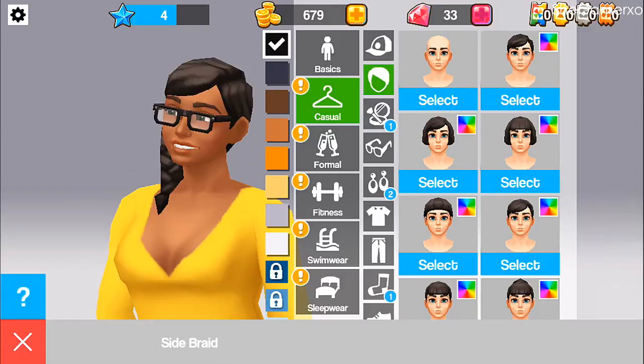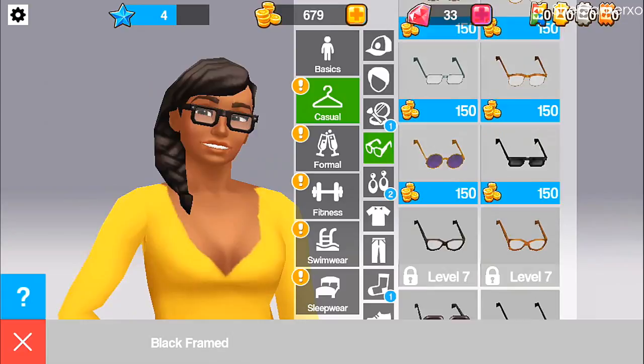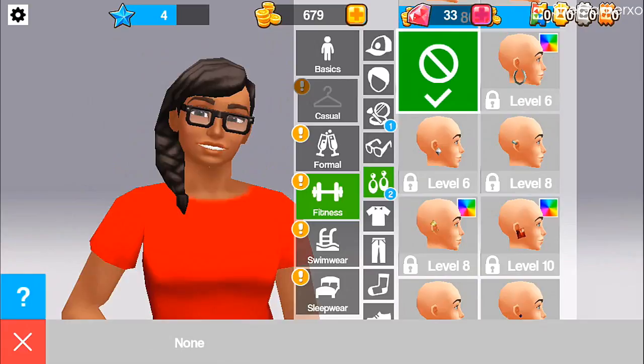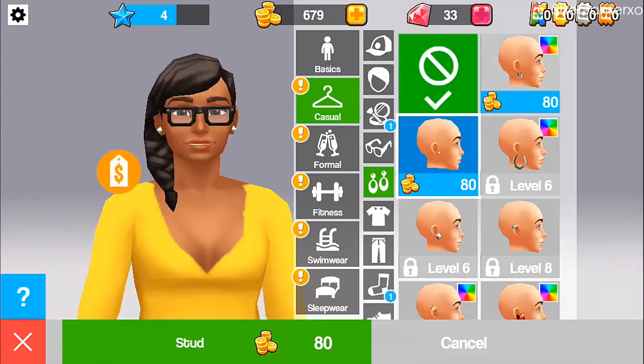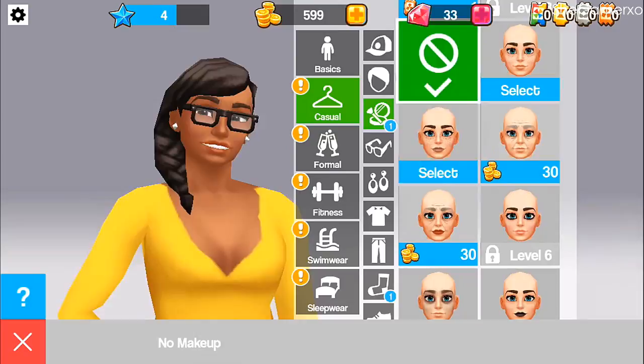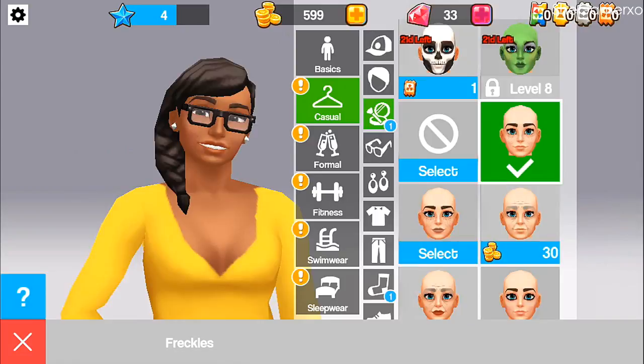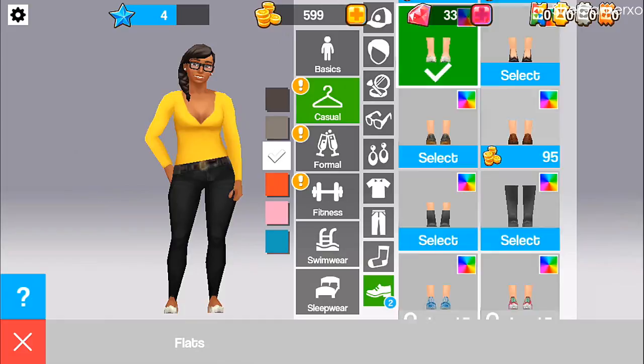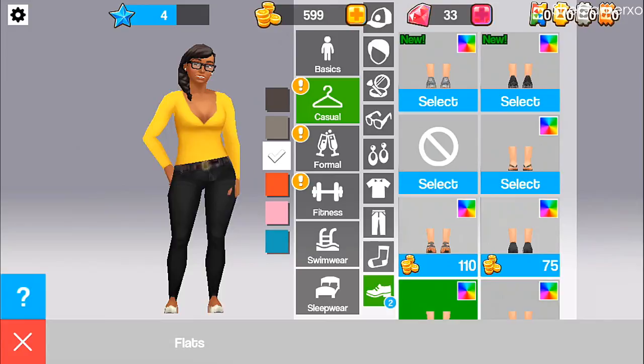No new hairs, but there are new colors — okay! No new glasses yet either — I want that other one but nothing yet. Let's see fitness outfits. We can get earrings! Wait — I do wear earrings all the time so I'm definitely gonna buy these. Let's buy that — this is me all over! We've got some makeup as well. Oh god, elderly makeup — that's kind of scary.